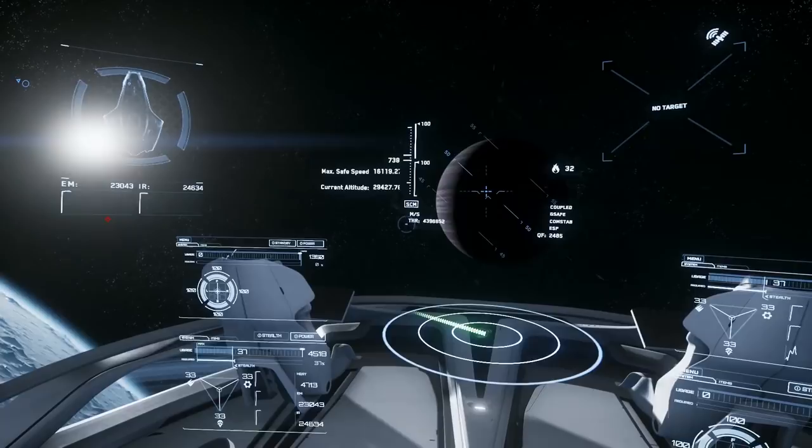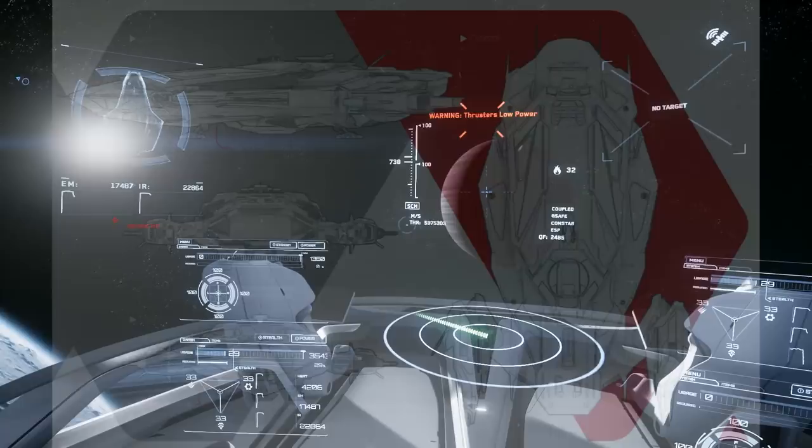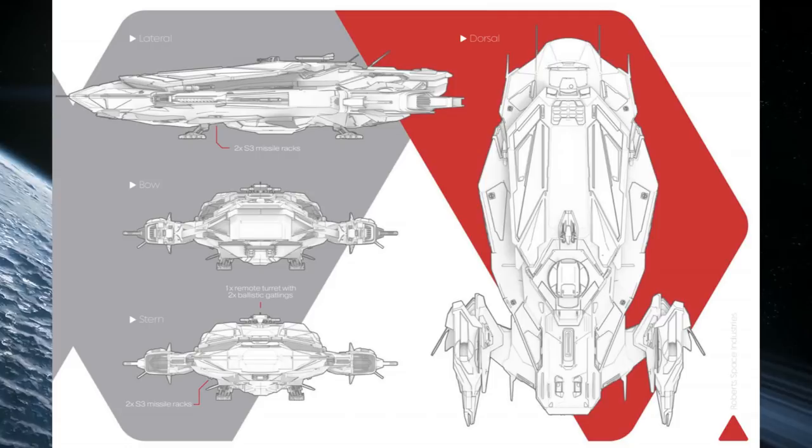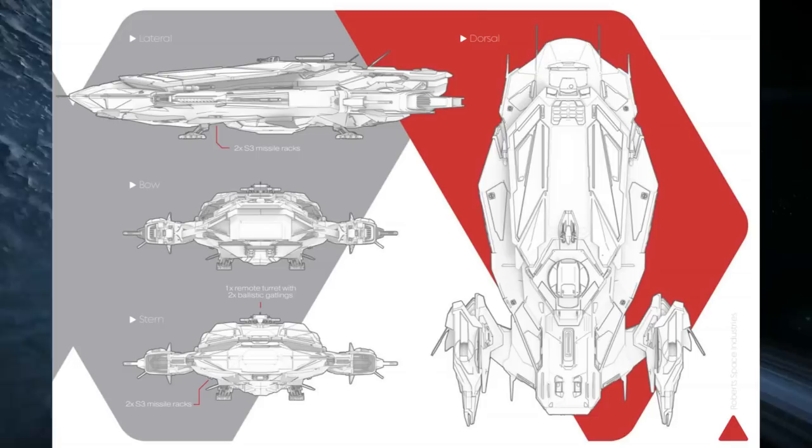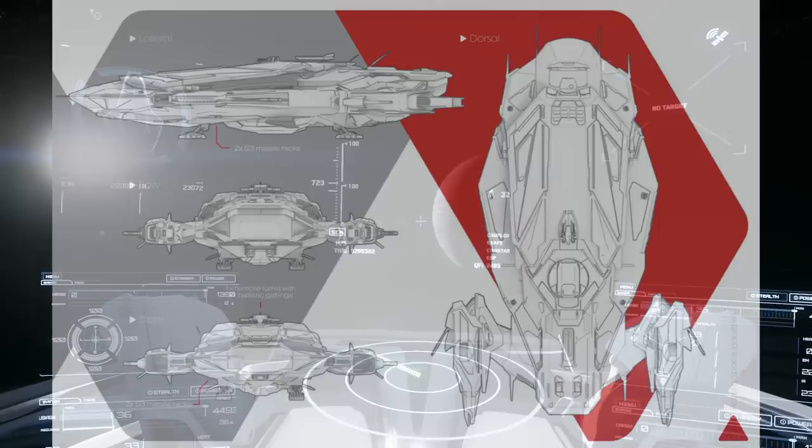The Apollo is a sort of mid-range medical ship. It looks like someone shaved a Terrapin's engines off and then welded the rear end of a Connie to it. You can obviously see the design cues from the Constellation — it has the engine pods at the back and a cockpit that looks like a mishmash between the Andromeda and the Aquila, and it's got the crew lift underneath, the little circular lift you normally use to get in.